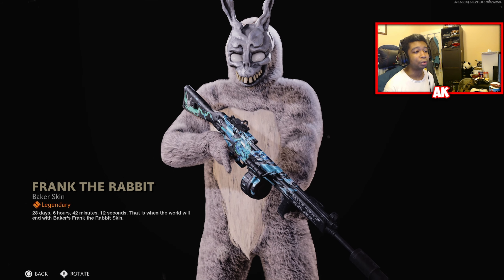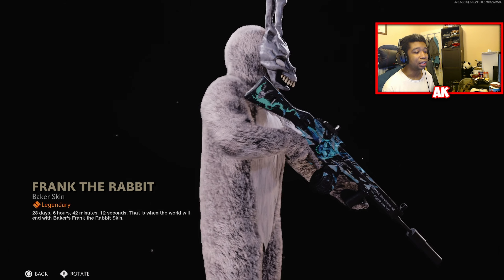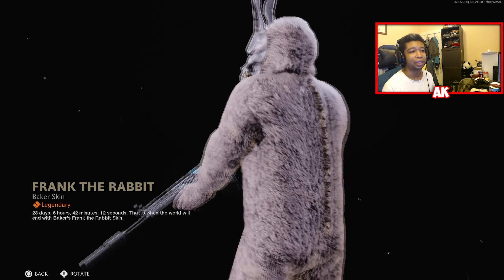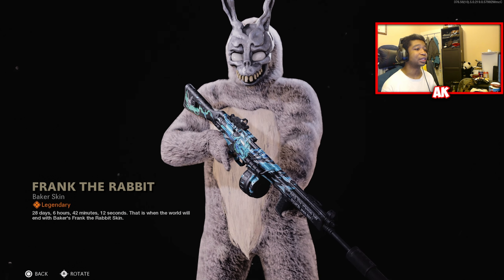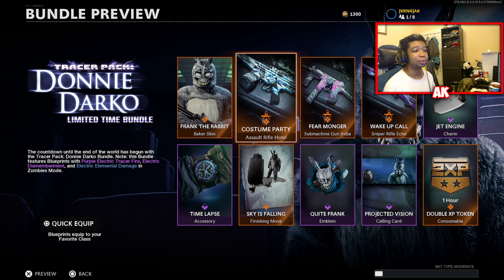You get the Frank the Rabbit Baker skin, which is what you're currently seeing on screen. A pretty decent looking skin, and it is a Baker skin. I know people are tired of the Baker skins because we've had so many of them recently. But this may be something that a lot of people may want to check out for Warzone as well. The weapons it comes with are going to be the C-58 and the OTS-9.